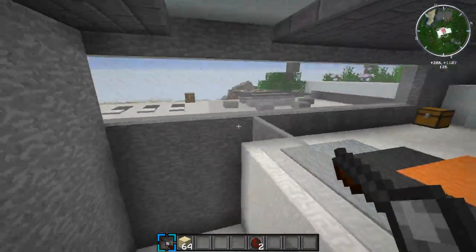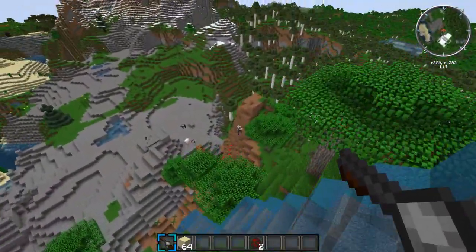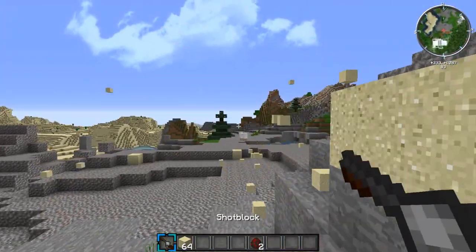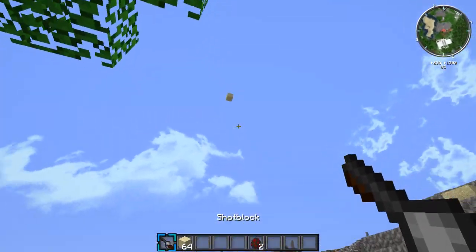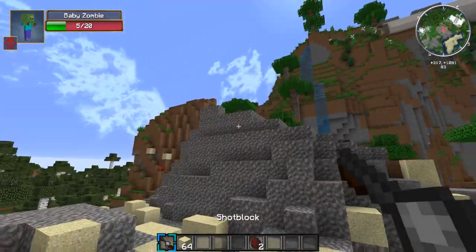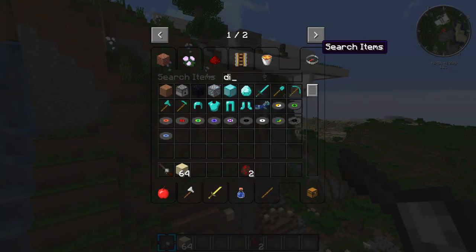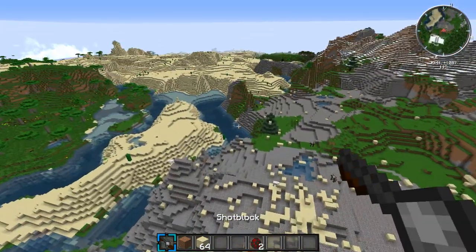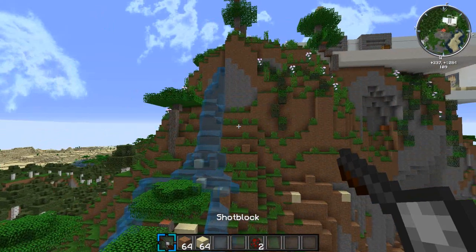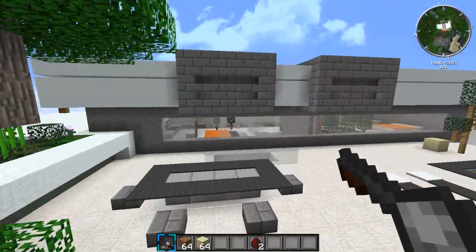The Shot Block surrounded by eight iron ingots gives you the Super Spread Shot Block. I haven't tested this yet but let's go. Oh my goodness — look at that super spread! It's an insane shotgun spread. Even a baby zombie and a chicken weren't safe. If you shoot dirt it sticks to where it lands, so it has building applications too. I'd craft that in a heartbeat.